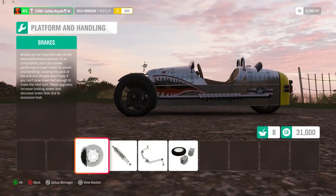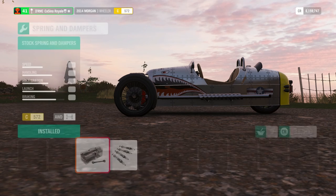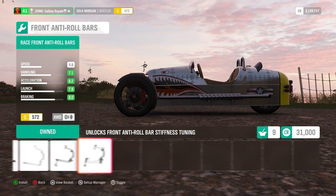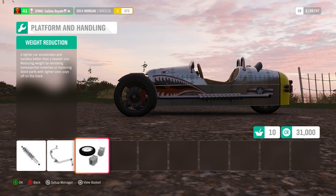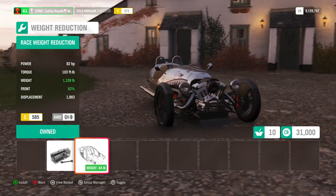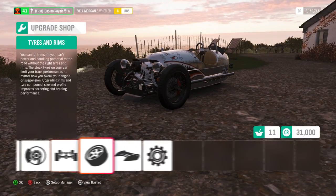I think I'm gonna want to do handling bits here before we start worrying about power. We don't get rally suspension on the car — that's just gonna have to be left stock. This is gonna be insanely light, as I said. 1,100 pounds — it's a very light vehicle indeed.